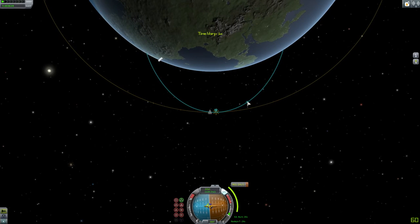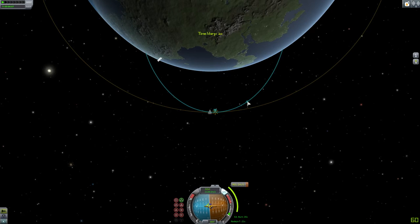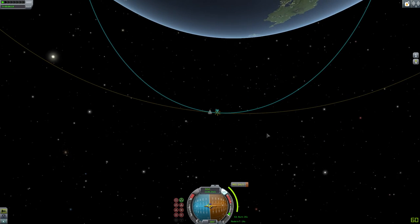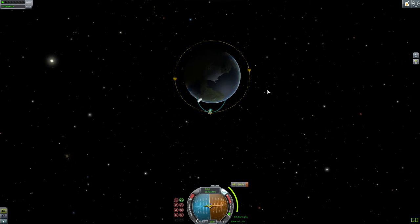Once we reach the node we're going to press Z to throttle up to 100% instantly. Okay, six seconds, five... and fire. There we go. As you can see, our orbit is slowly increasing here. This display monitors how much we've accelerated by and how much we still need to go. We've got about 12 seconds left — this isn't always 100% accurate, you can do it by eye, but it's a lot easier to use the maneuvering nodes.